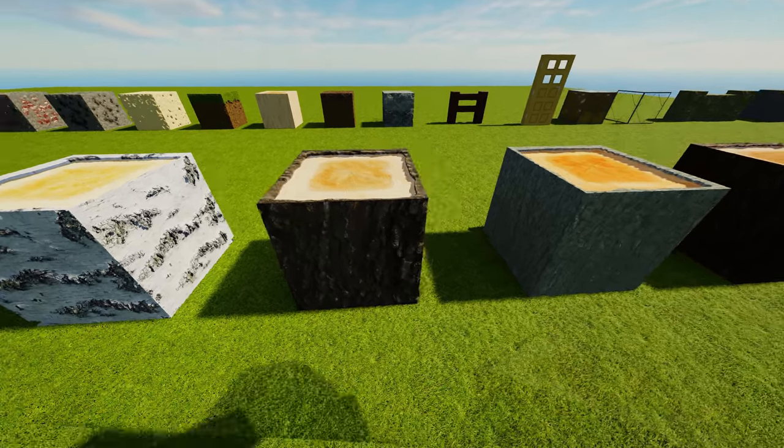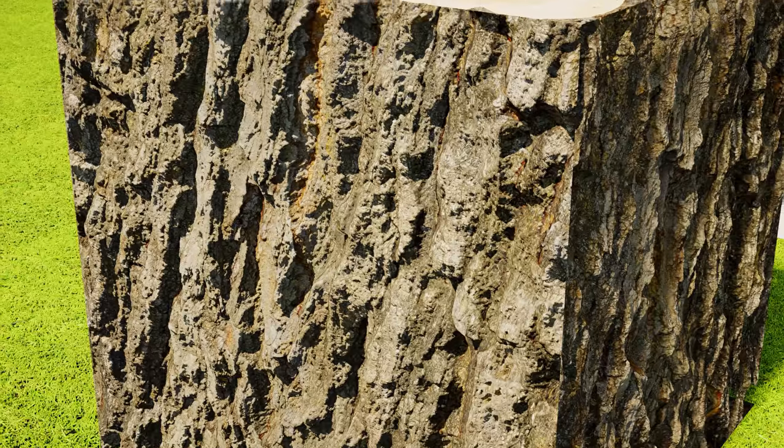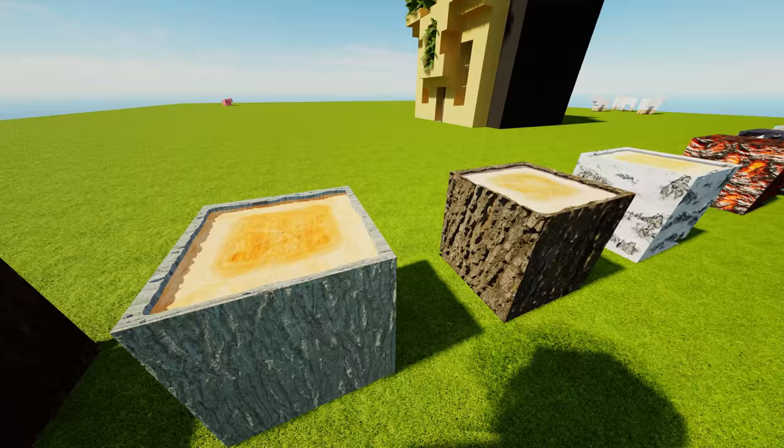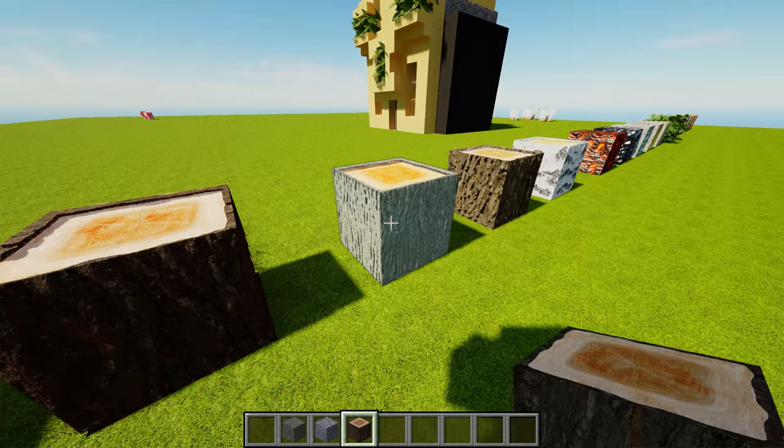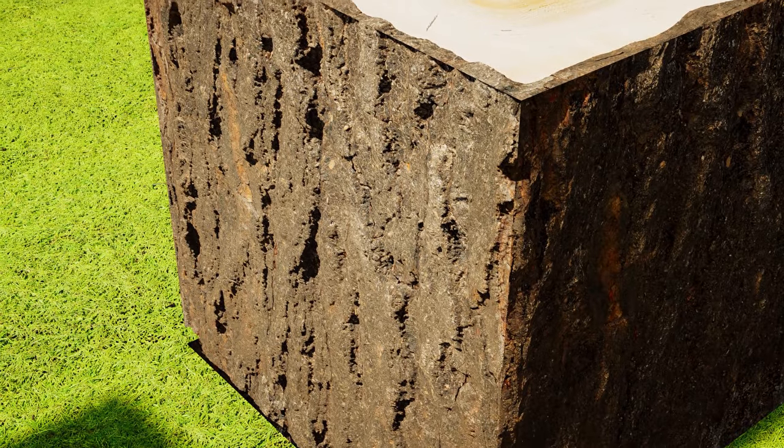This is just your normal oak logs. You see an oak log in the world, it's going to be looking real nice. And then of course we've got the acacia log right here. Basically the wood looks like real life, and then there's the dark oak wood.